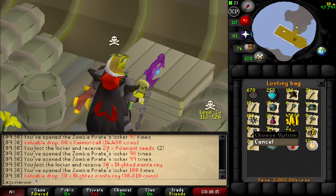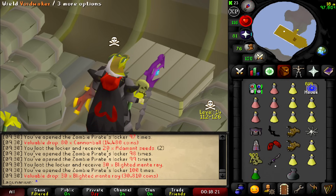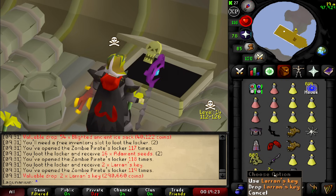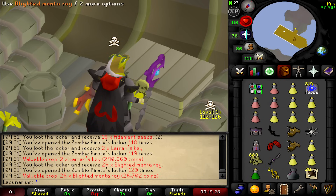I didn't get much but you do get a lot of food — I can see this being really good for irons. 2 mil at the moment from 100 keys. That's rough, I spent 2 mil on 10 keys. Oh, I just got two larynx keys and they're the most expensive one — 290k drop.